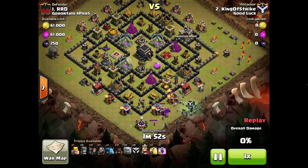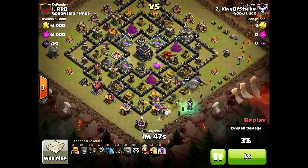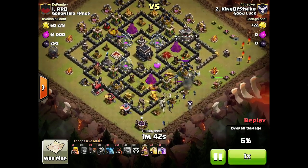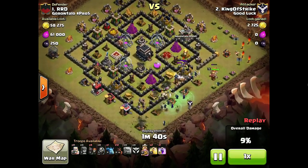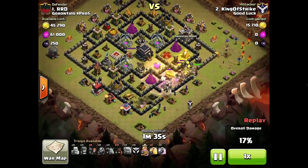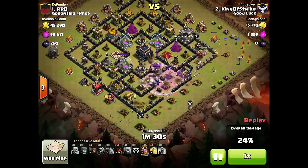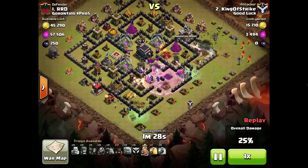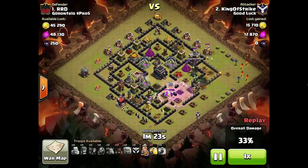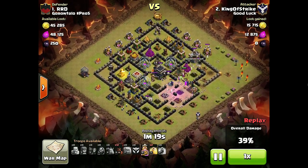So I went ahead and dropped all my troops. The Golem does take a couple hits from the Clan Castle, and you can see that the South Golem is already down to red health. In hindsight, I should not have brought a Rage — I should have brought a Heal, because a Heal right now on those two Golems would just be perfect, just keeping everything alive. The Rage did not do much. It did help my Wallbreakers get in and open up the Core, which is really what I wanted it to do, but I think a Heal would have been more beneficial overall. I had enough Wallbreakers to get into the Core — I didn't need to Rage them. Things are going pretty well; troops are headed into the Core.